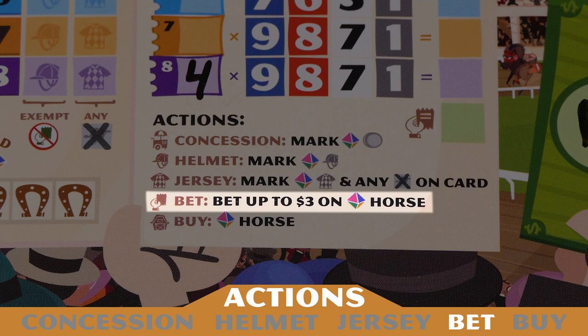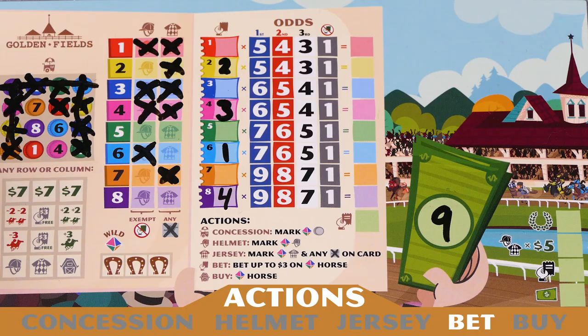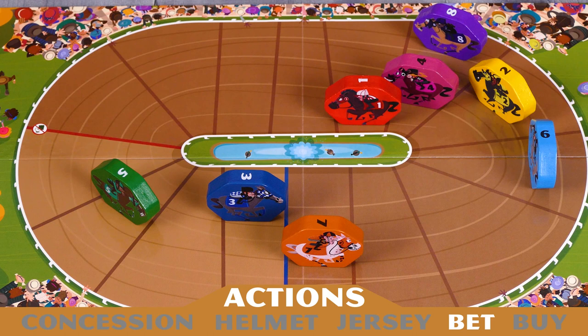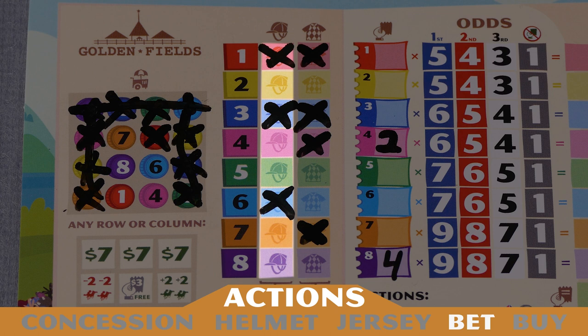If you take the bet action, you have the opportunity to bet on the horse that matches the number rolled on the horse die. You're allowed to bet one, two, or three dollars. Let's say the pink number four horse is rolled and I want to bet on it — I choose to take a bet action and decide to bet two dollars. I subtract two dollars from my total and then add two dollars to the amount in the betting space of the pink number four horse. Since I had already bet three dollars on it, that brings my total up to five. Once a horse passes the no bet line, you may no longer place bets on that horse unless you have marked off the helmet space for that horse.